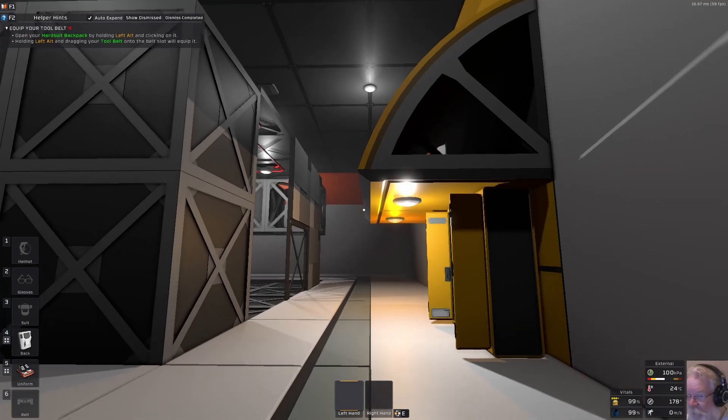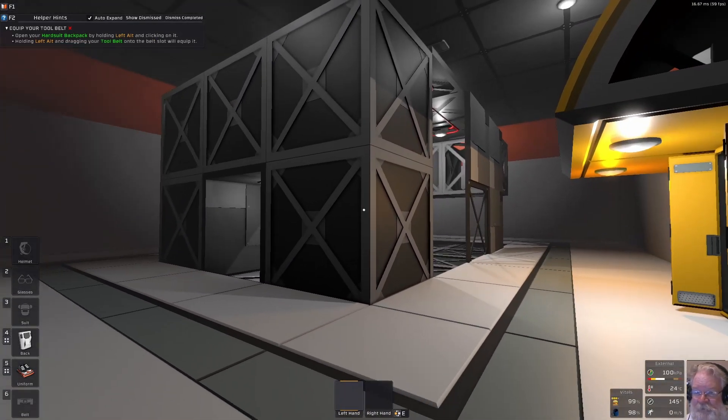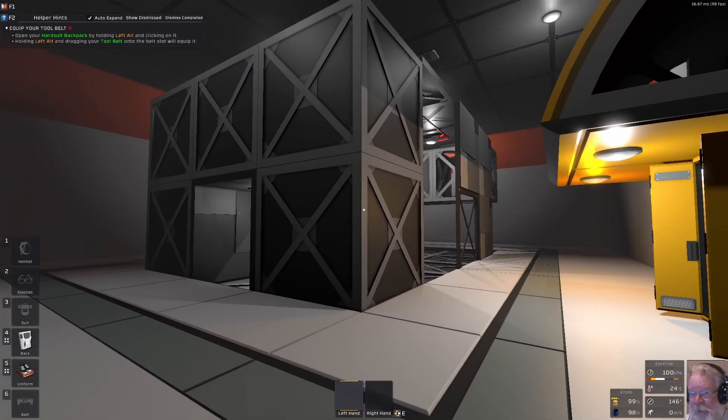Up at the upper left, we see that helper hints are now on F2, set to auto expand with show dismissed and dismiss completed buttons. The hint says to open your hard suit backpack by holding left Alt and clicking on it. I've been learning to play by watching YouTubers do easy mode runs on the moon and Mars, picking up good ideas, but there are still parts of the game I haven't fully learned.